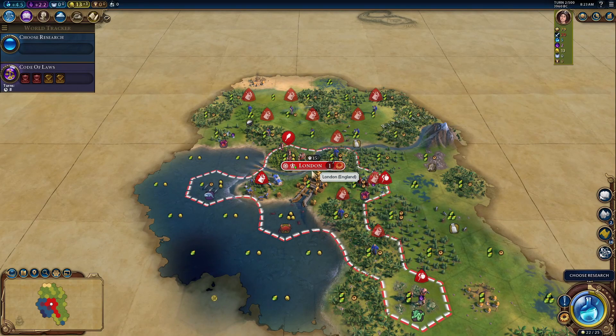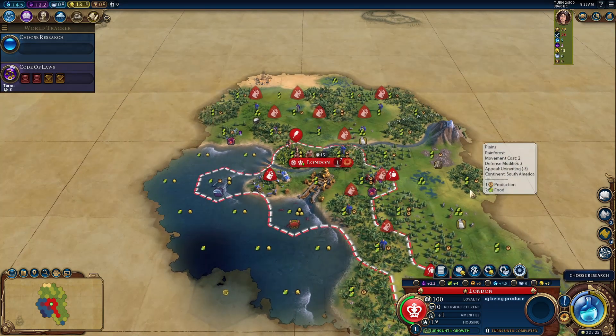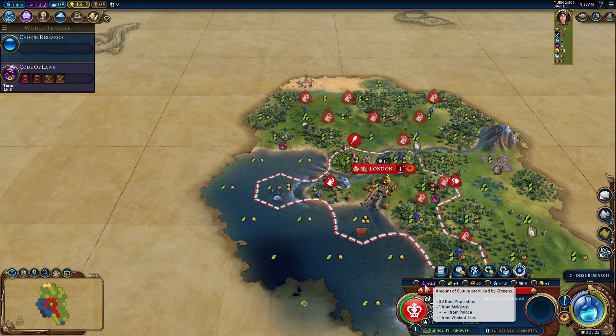But that's not even the contentious part. The second part of this great person's ability is that it increases non-food yield benefits of happiness in your empire by 40%. It's important to know that if your city is happy, your non-food yields will increase by 10%, and if your city is ecstatic, they will increase by 20%. Non-food yields are culture, production, science, faith, and gold.